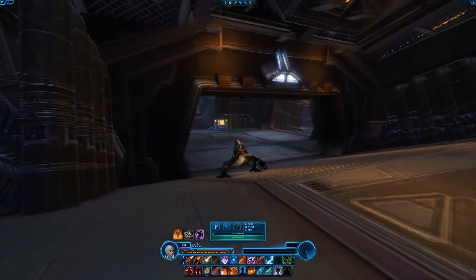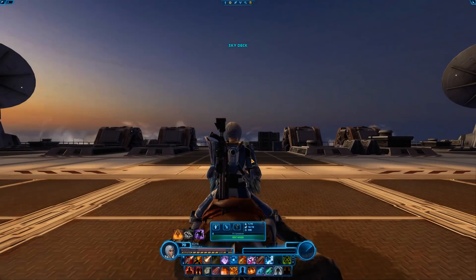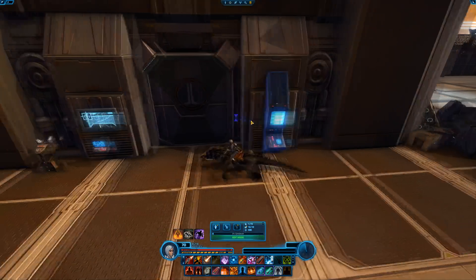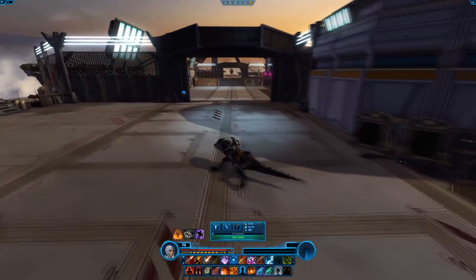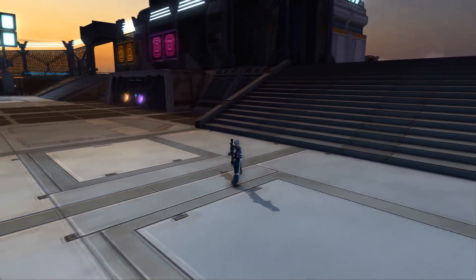Now we're going to check out the last part of the stronghold. This one is the most expensive unlock in the stronghold, apart from the initial unlock — it is 2,800,000 credits or 2,000 cartel coins. Once it's unlocked, we can go on the elevator. Right when you load in there's another bolster terminal and another terminal for the camera droid. This is what the very special feature of this stronghold is: there's a very large area right here, and it's actually set up like a player versus player warzone that you would normally play in the game.